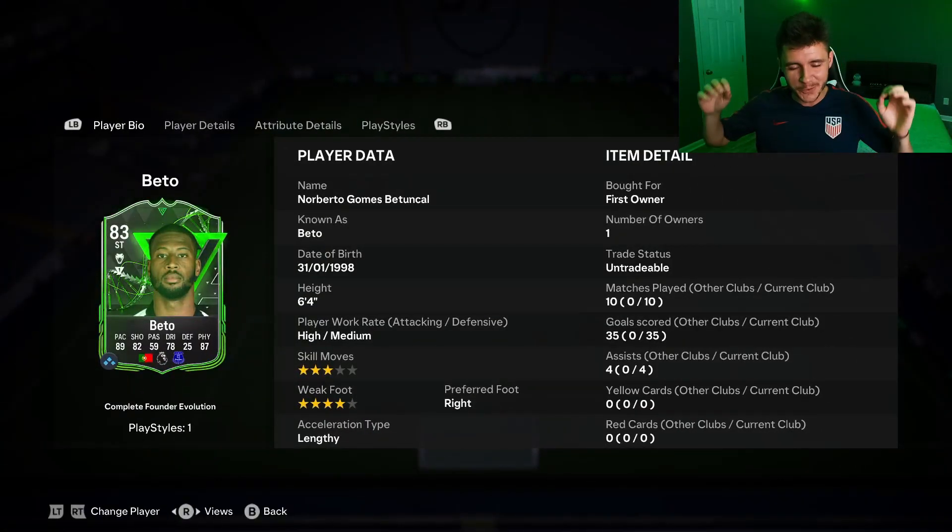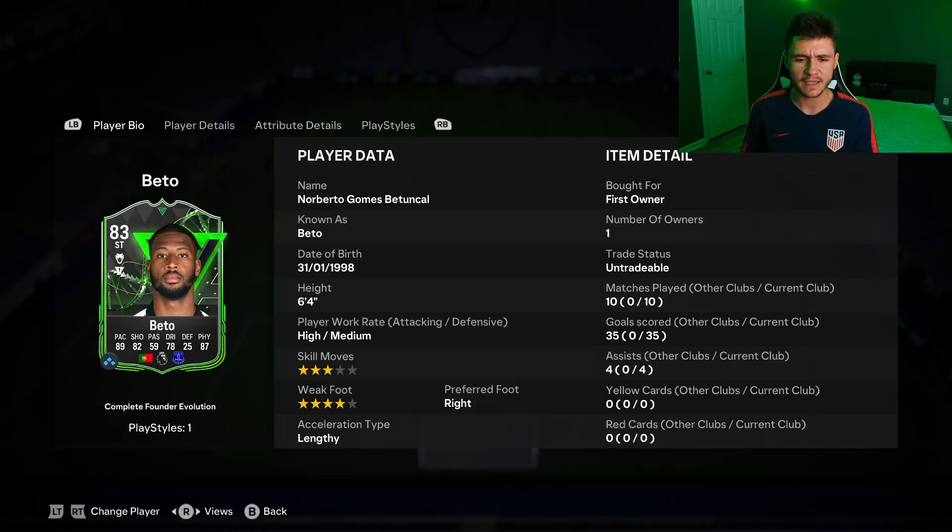And there you have it ladies and gentlemen — that is us using the new 83 rated evolved Beto card in a few games of division rivals, in division 7 and 6. It's a phenomenal card. 83 rated with that 89 pace, 82 shooting and 87 physical. He's kind of like a cheap Erling Haaland after you do evolve him. He does get four star weak foot which is huge as well. The six foot four lengthy acceleration type — it's very difficult to catch up to him. If you do like your bigger more physical type of strikers, Beto is going to be a great addition for your team.